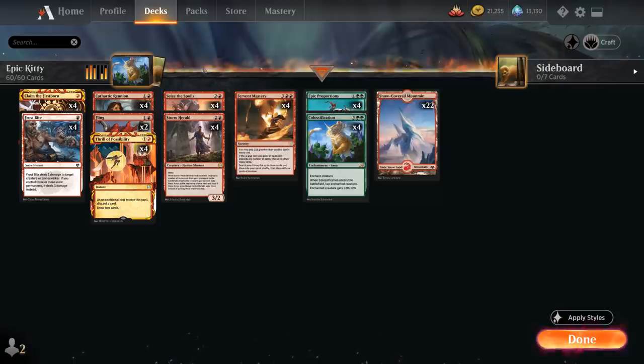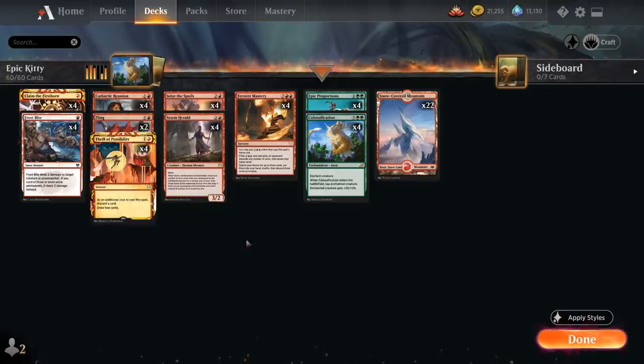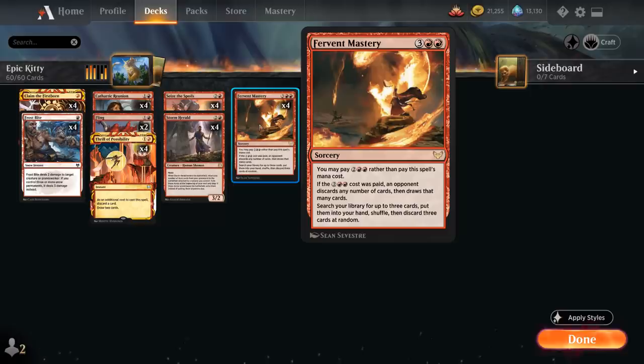For interaction we've got the full playset of Frostbite alongside 22 Snow-Covered Mountains, dealing 2 damage to a creature or Planeswalker at instant speed, or 3 damage if we control 3 or more snow permanents. Tying the deck together is Fervent Mastery, a 5-mana sorcery from Strixhaven that lets us search our library for up to 3 cards, put them into our hand, shuffle, and then discard 3 cards at random.